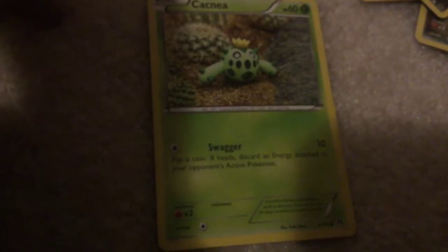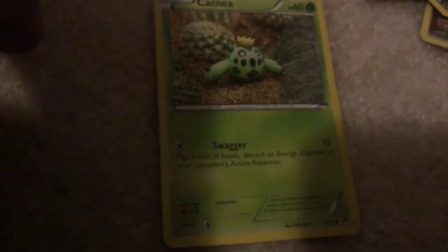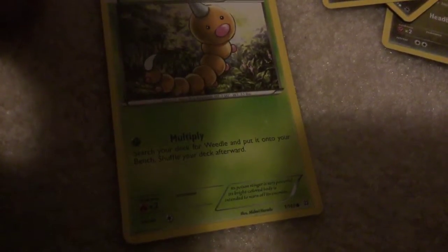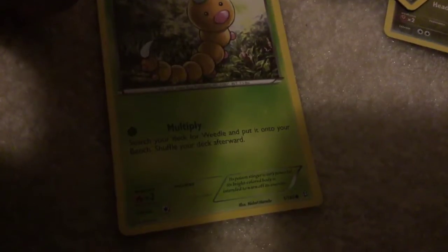Shroomish - Tackle: 10 damage. Kakeena - Swagger: 10 damage; flip a coin, if heads discard any energy attached to your opponent's active Pokemon. Weedle - Multiply: search your deck for a Weedle and put it onto your bench; shuffle your deck afterward.